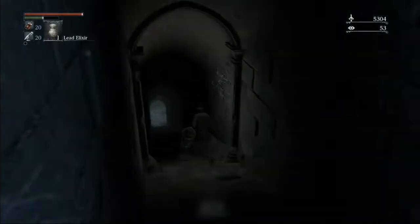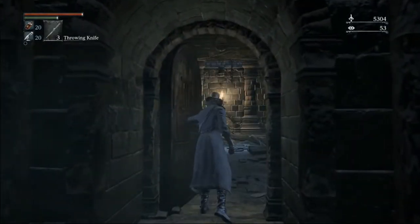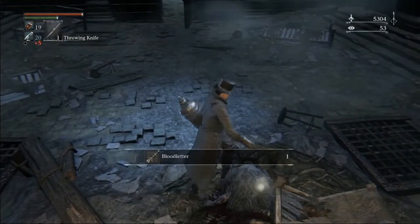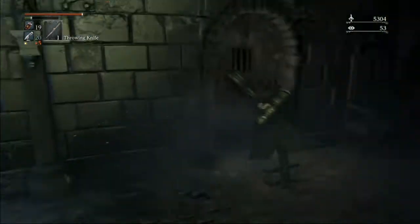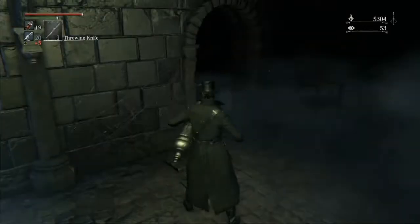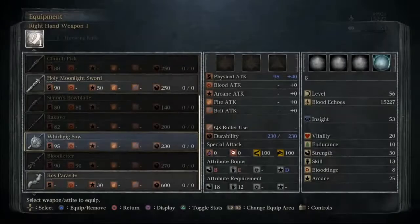We'll go back to the underground corpse pile where we killed Ludwig. Using one of the keys that we picked up, we'll grab this door and we'll kill this buddy for the blood letter. On our way back up the stairs, I like to pick up this hat — we'll use that whenever we need to use Beasthood later. We'll walk into this room just slightly to activate the enemy, hit him on the other side of the door, and I've just been shooting at the doorway here. That seems to be the easiest way to go about it. Once he's dead, we'll pick up our Fist of Gratia and get our church pick from him dying.